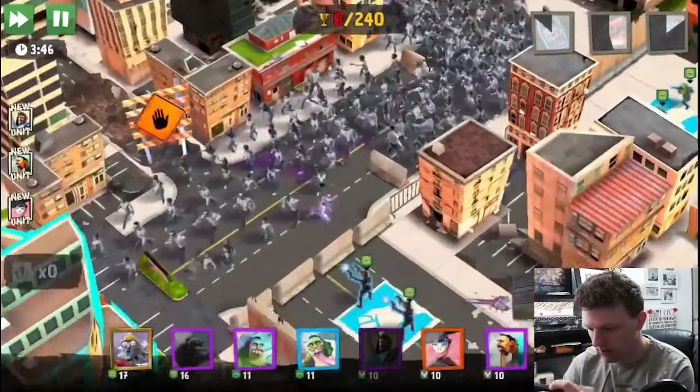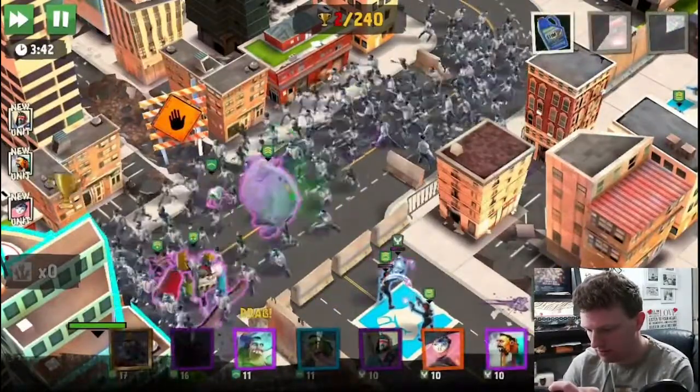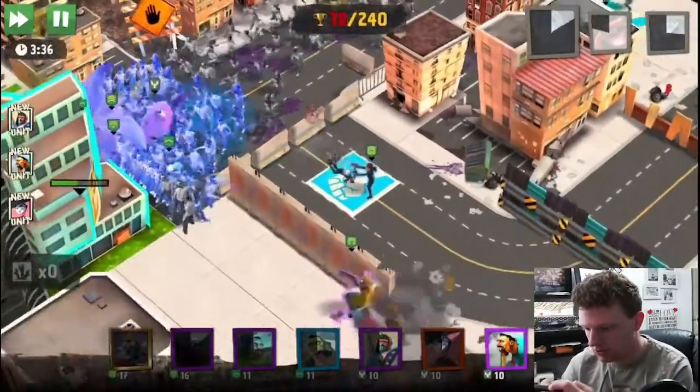Let's start getting my boys in. First of all, let's jump this barrier, get my assassin in, get the breed up front, my defiler and my titan. Let's just stim them up now because these gunners are doing work.